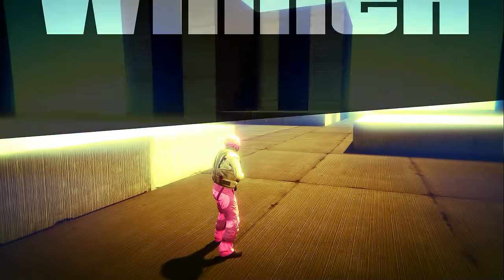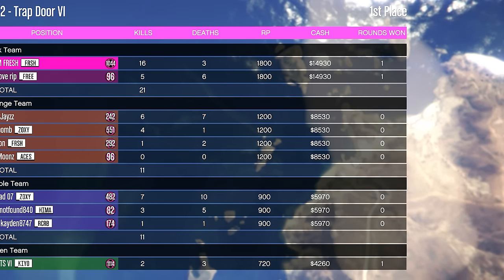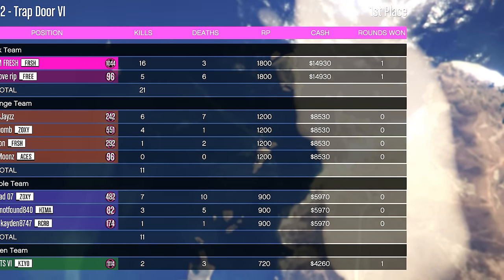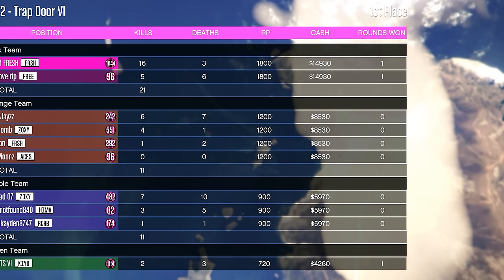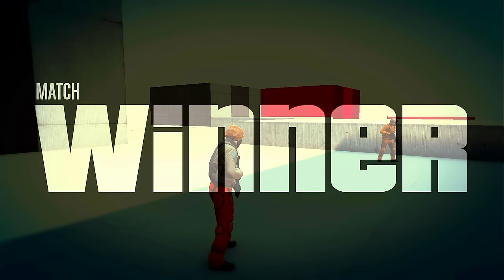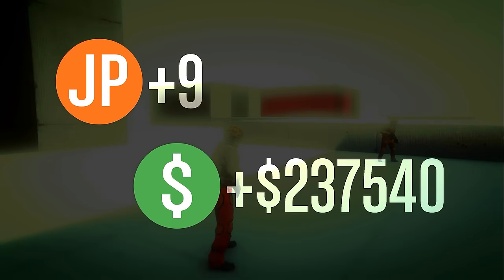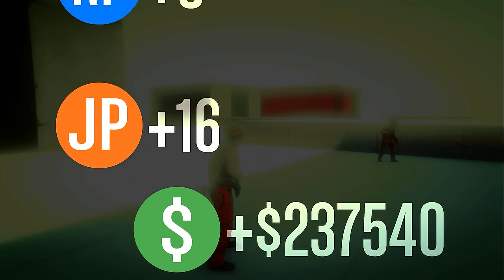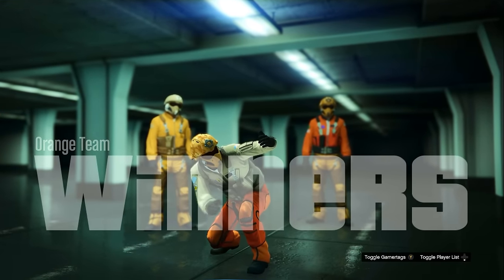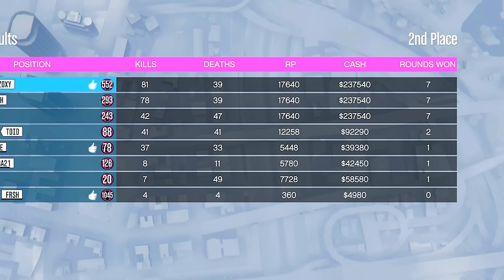As long as you are the very last team alive by the end of the round, here's exactly how much money you're going to get. First place gets just under $15,000, second place $8,000, third place $5,000, and fourth place $4,000. By the end of the entire match, if you were the winner, this adds up to a lot of money — $237,000 and also 17,000 RP. This money method is definitely a really good one if you want to make quick money and lots of RP in GTA 5 Online.